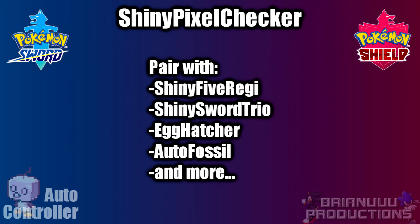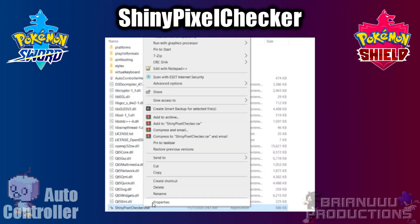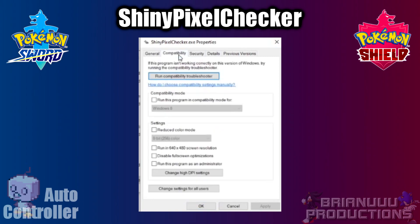You can use this program paired with Shiny 5 Regi and Shiny Sword Trio, but it's not limited to them — you can also use it for Egg Hatcher or even Auto Fossil. Before you start using it, you are recommended to set the DPI settings to be overridden by the application, since it may have scaling issues if you don't.